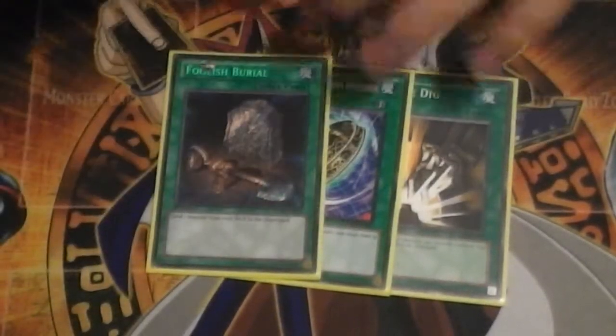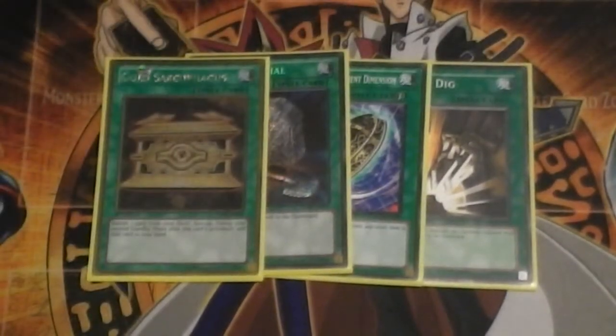I run one Miracle Dig, one Burial from a Different Dimension, one Foolish Burial, and one Gold Sarcophagus to round out the spells.